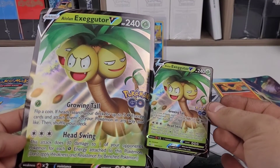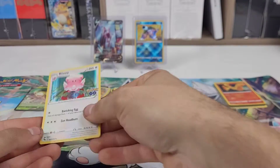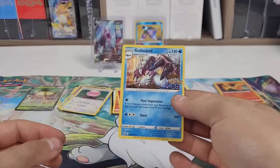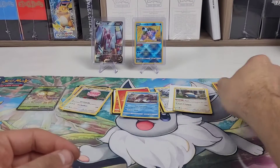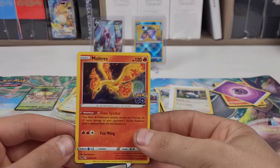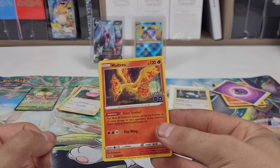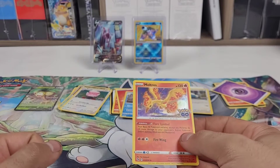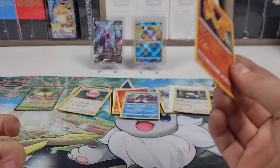Jumbo and regular size promo, Blissey holo, Gallopade holo, Snorlax holo, and Moltres holo. Of those I'd say the Moltres is my favorite — I'm a little partial to generation one, that's just me.